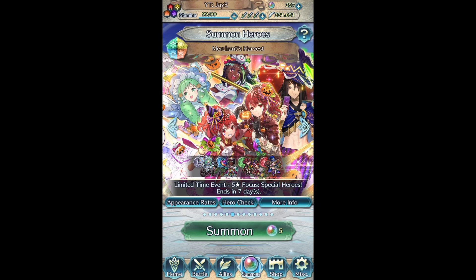It is a bit scary to be summoning on a rerun banner because there's no spark on it sadly. I don't even remember the last time I've summoned on a banner without a spark because the spark is so good. Tamara is the goal here. Anna would be cool because I don't have her, and Flane I suppose, but Tamara is obviously the priority.